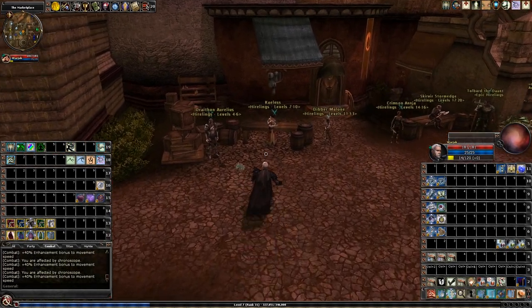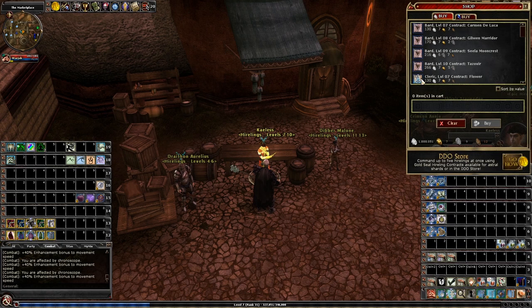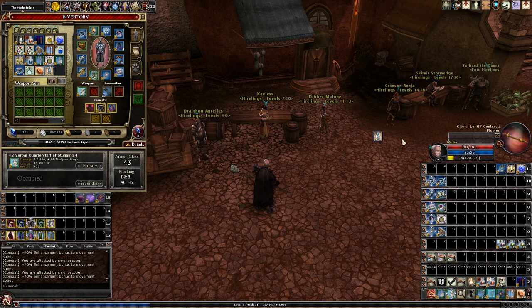Hello everyone, Aldvar here. Before we get started, we should go to the marketplace and pick up the level 7 hireling named Flower. The reason we want this one specifically is because it has the ability to turn undead.